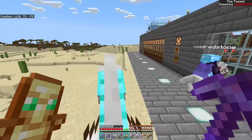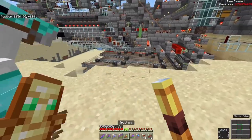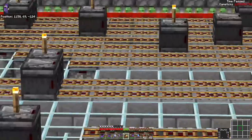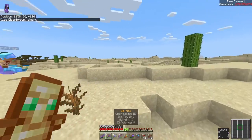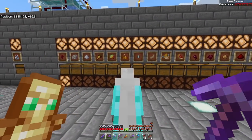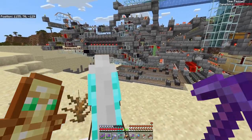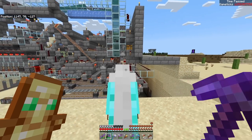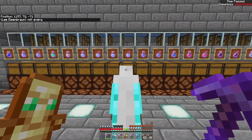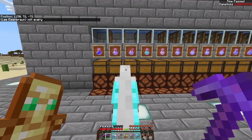The potion brewer is binary encoded — there's a bunch of rails down there and that's how it knows which ingredients to pick. All of these ingredients have dedicated chests. It doesn't cover every potion in the game; some are not in splash form, and some obscure potions weren't included.